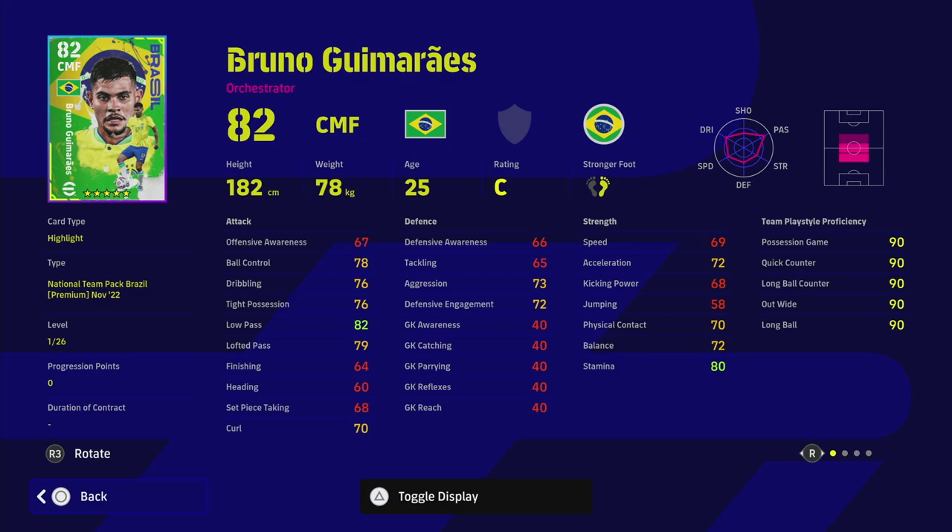Bruno — we did a player of the week review with him a couple of weeks ago. He's got wavering form, C rating, and a load of player skills. His 72 acceleration and 69 speed let his card down a little bit, but if you're just looking for a pure passer, he's not a bad option in the middle of the pitch, especially with those player skills.